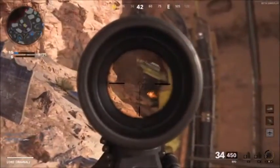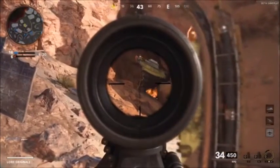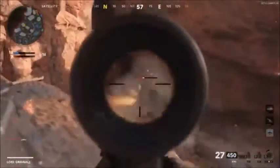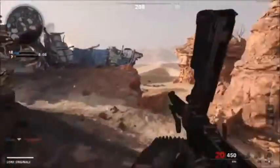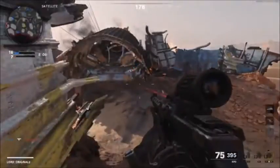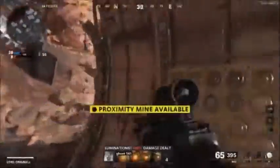In Fireteam Dirty Bomb, you actually drop in from the sky like you do in Warzone. The whole objective of this game mode is to kill people and collect little deposits of uranium. Once the bomb is filled with uranium, you can plant it. A lot of people have said this game mode is very, very fun and I'm going to try it out today hopefully.